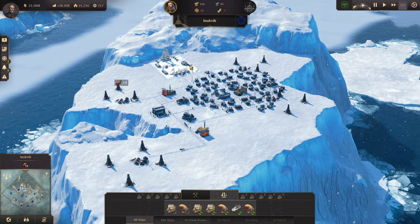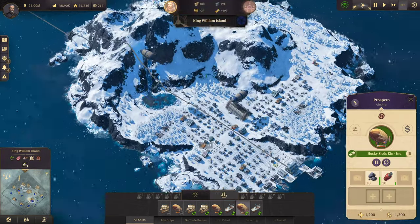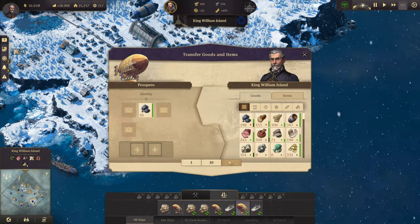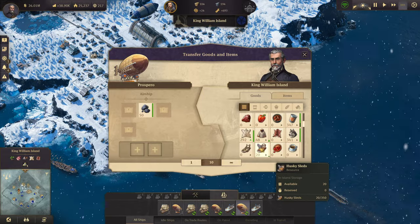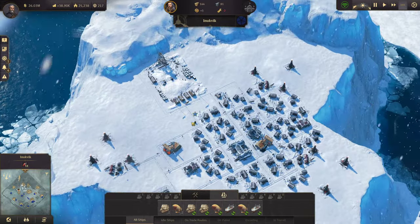That is how you get a nice efficient Arctic plateau going right there. Good deal. It decreases the amount of stuff that we have to have, which is nice. We will need to grab some more huskies because we were running low.